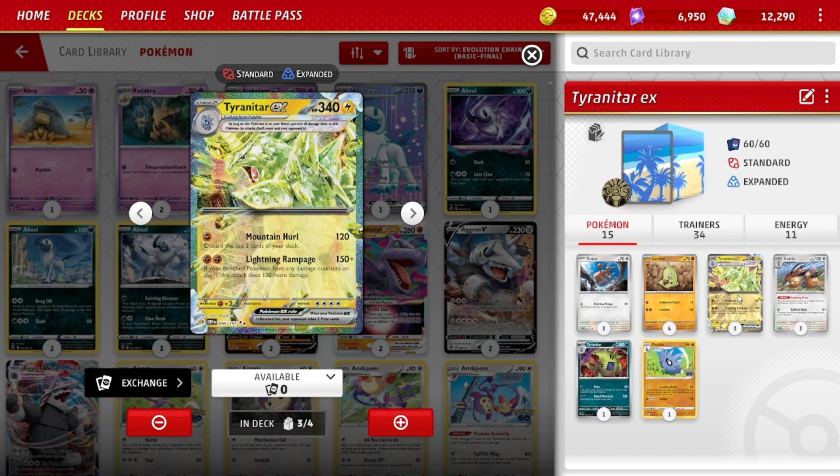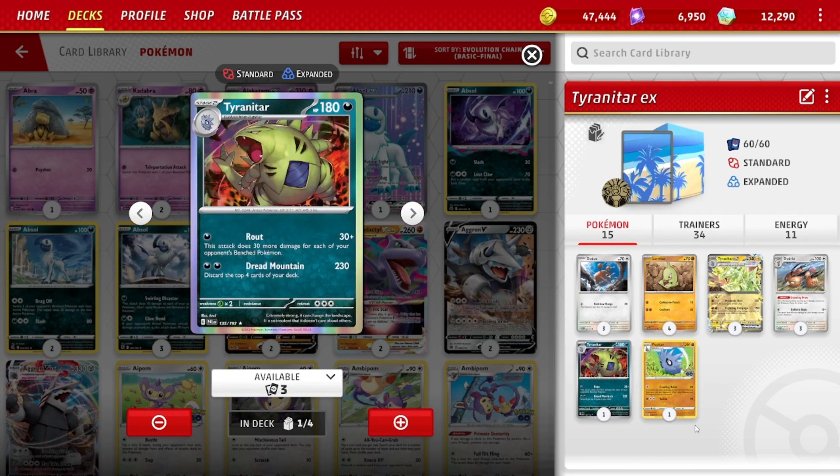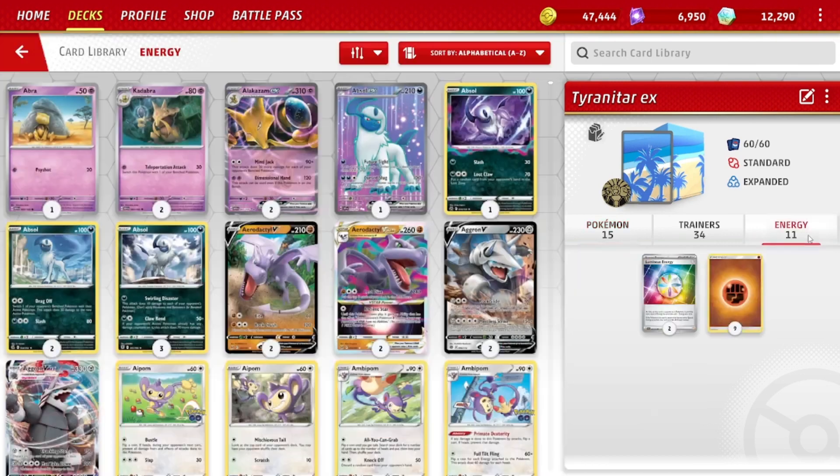You shouldn't be getting one-shot, so you're attacking 2 or 3 times, which lets us win the prize race. It is Stage 2, so a little awkward to set up. We play 4 Larvitars, 1 Pupitar, and 3 of the EXs. We also play 1 single-prize Tyranitar as another optional attacker to hit for Dark Weakness. We can use the Route Attack because we have Luminous Energy — it does 30 plus 30 more for each of your opponent's bench Pokemon — which can be a good option to take a prize while only giving up a single prize when knocked out.